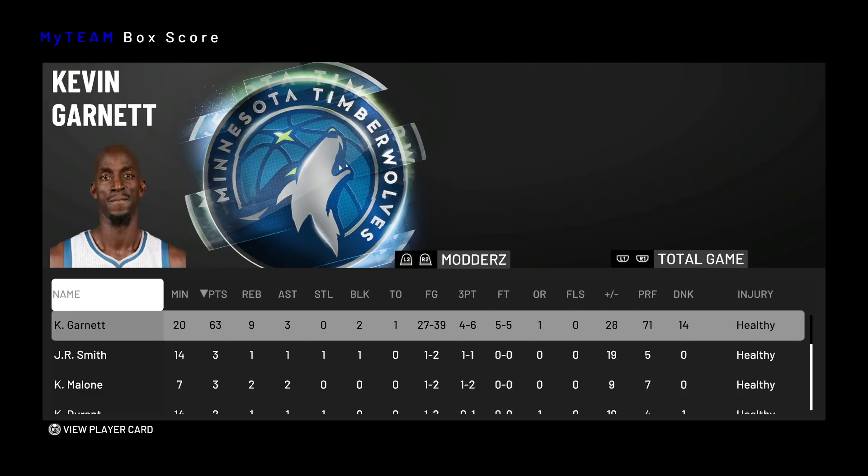If you do put KG at power forward, get yourself a center that can really shoot with a faster jumper — like someone such as Sabonis — because otherwise people will just double team you in the post. But yeah, this is going to be the end of the video. I am liking this KG a lot and will most likely pick him up on my own account. Shoutout again to ghosted2k for letting me use his account for this gameplay. If you enjoyed the video, leave a like, hit that subscribe button, and join the Blazion Nation. Take care!